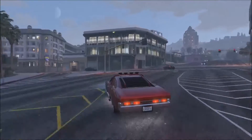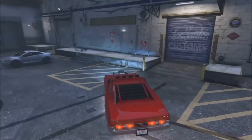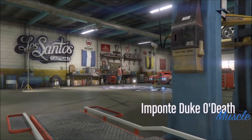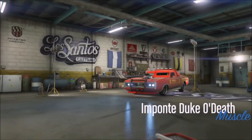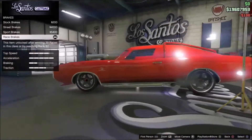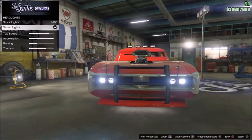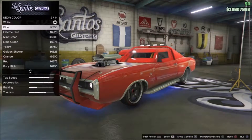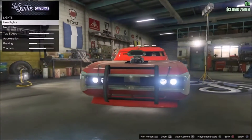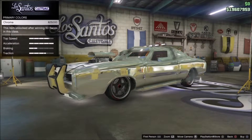If you're looking for an armored vehicle, this would be the one in my opinion — I think it's better than the Armored Kuruma, which is pretty expensive. When you purchase it, it already comes with bulletproof tires. You can add armor, change colors, upgrade brakes, engine, and horn, and even put explosives on — though I wouldn't recommend that. Sadly you can't sell this vehicle, but it's whatever.